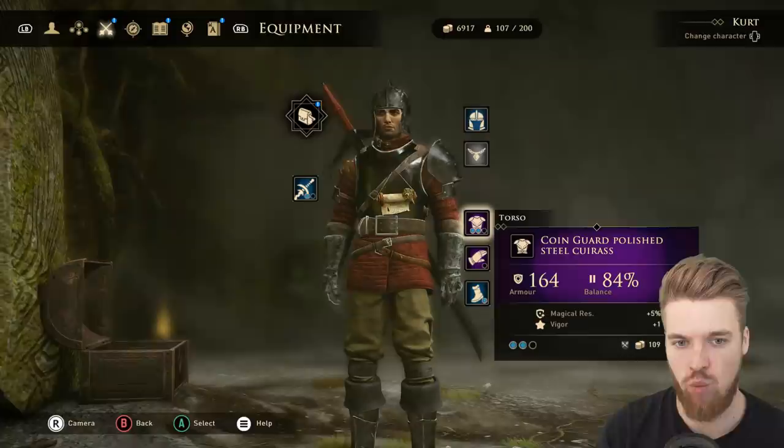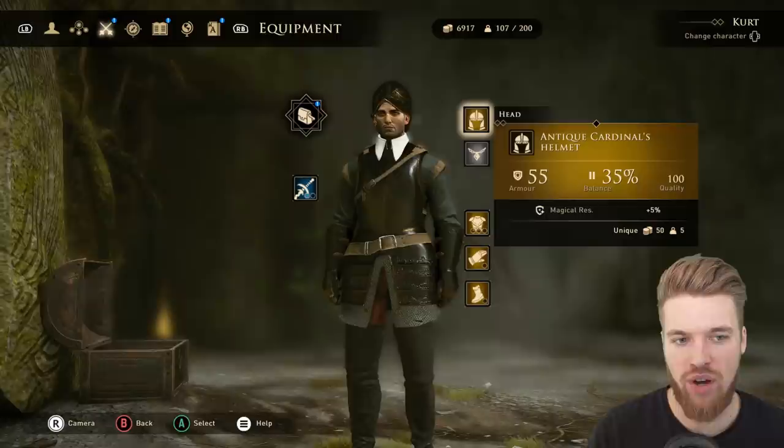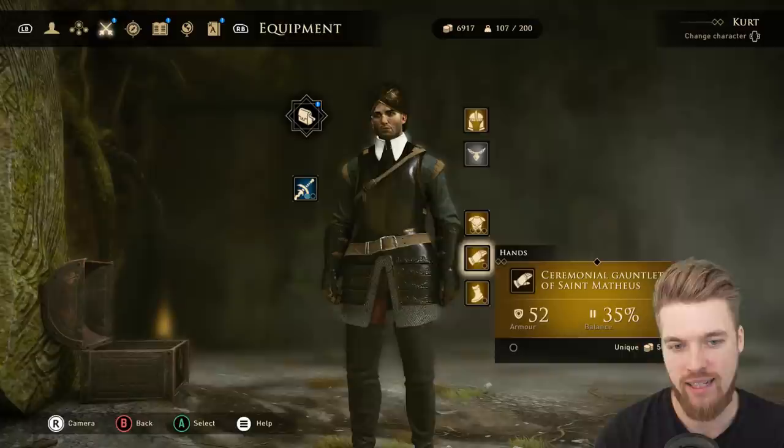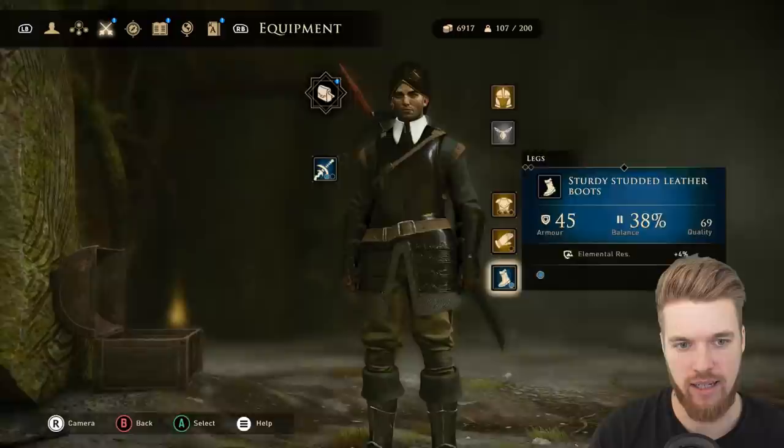I'm going to put it on Kirk so you guys can see what it looks like. He's got the full set on — the helmet has 55 armor and gives 35 balance and 5% magic resistance. The torso gives 135 armor, 75 balance, and 100 quality. The hands give 52 armor and the boots give 56 armor.